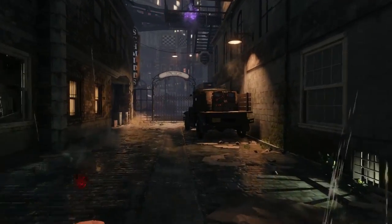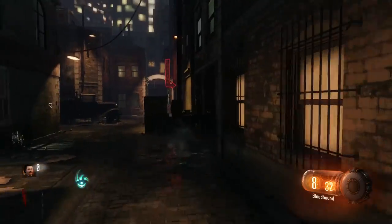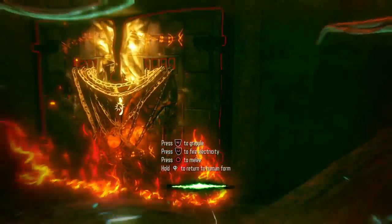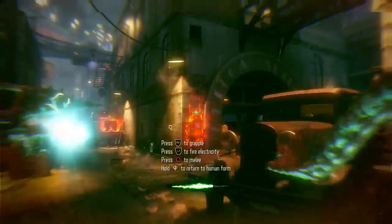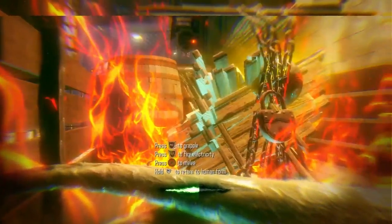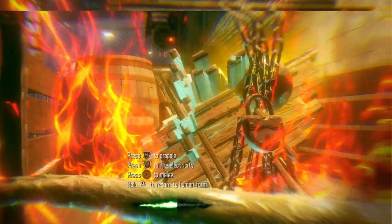There is one key component when pack-a-punching in Shadows of Evil. This key component is found at the start of the game, known as the summoning key. You can find this by turning into the beast in the starting area and then whacking open the crate at the back of the truck — out pops the summoning key. This is the main component that you will take with you along all of the rituals.